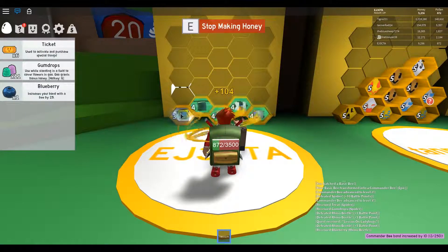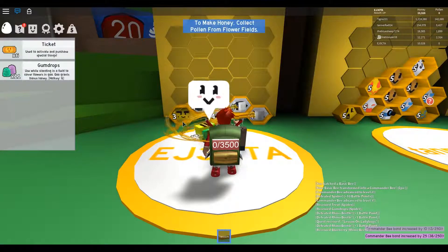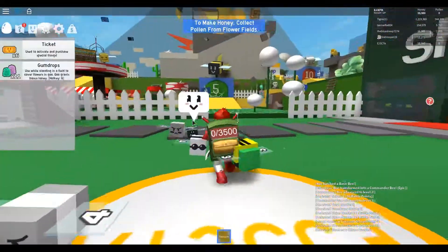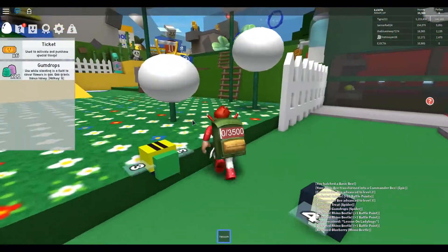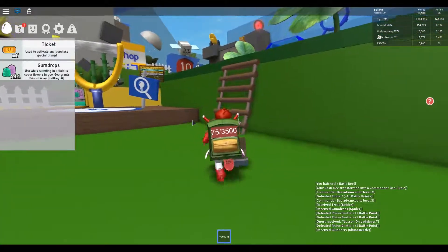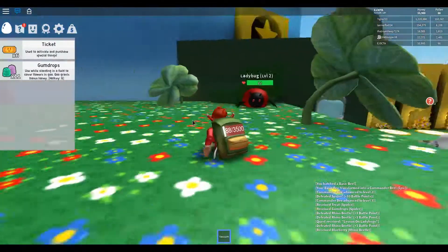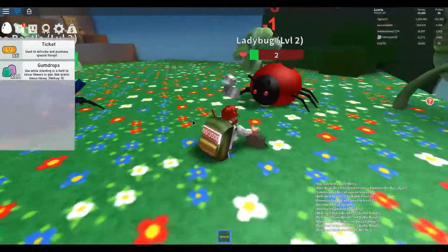We'll make some honey. Definitely happy we have five bees now - that makes things easier. We can feed a treat to this bee and give them the blueberry too. They're just about done making honey. Now we'll go over here and try to find a ladybug - let's see if it's respawned yet. It's hard when the server's full because you have to wait five minutes for them to spawn. There's one, okay good!